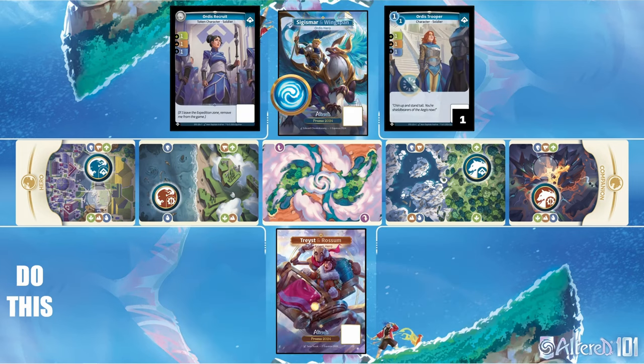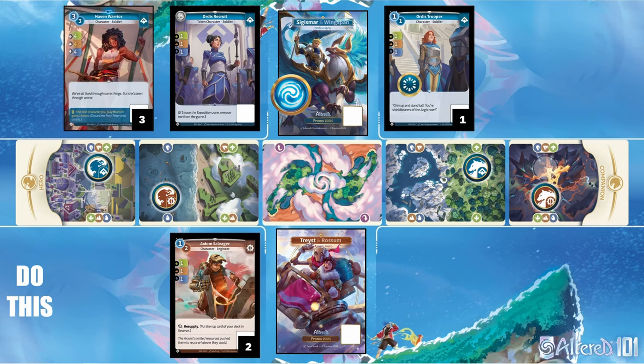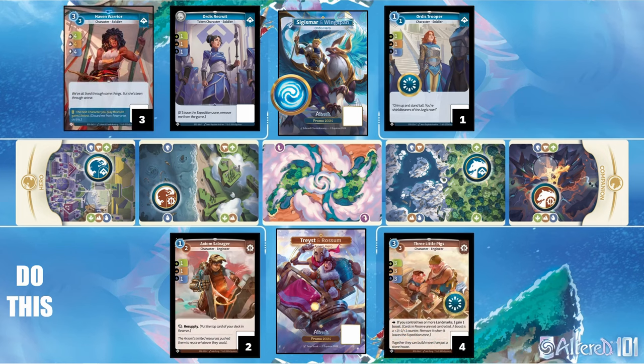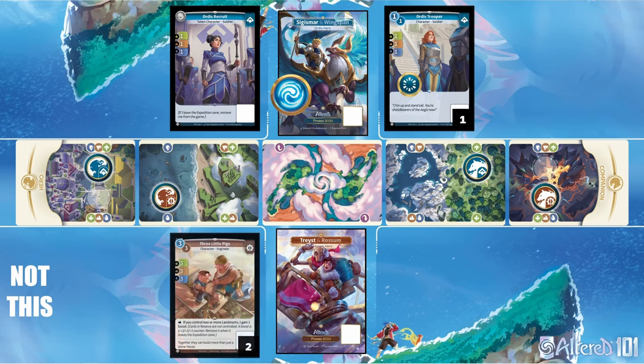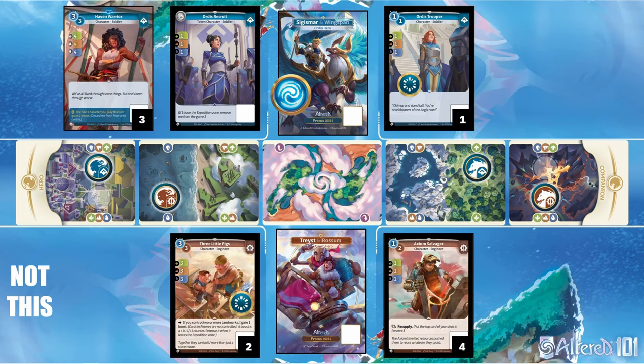In this example on day 2, when the Trace player leads out with the Salvager, they can wait to see which side the Sigismar player commits more heavily to, and then commit the Three Little Pigs to the other side so that they both advance. But when the Three Little Pigs are played first, he gets punished and the best option left is to tie on one side.